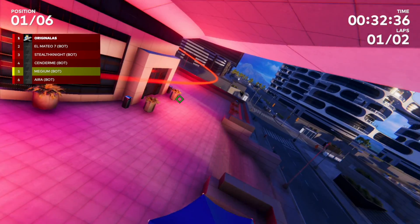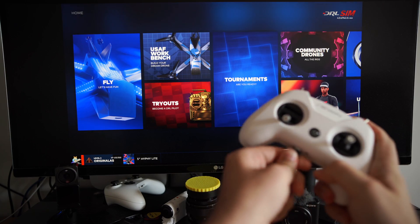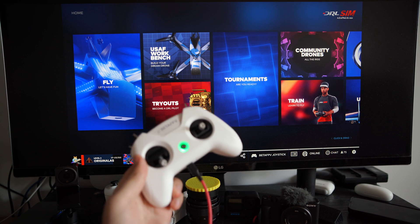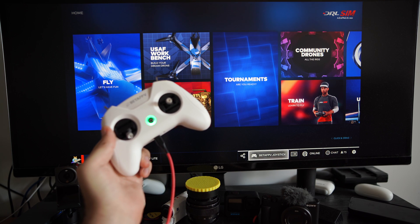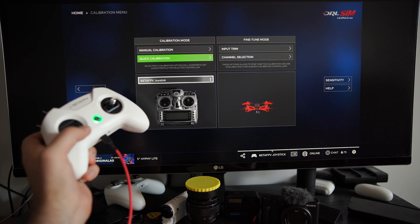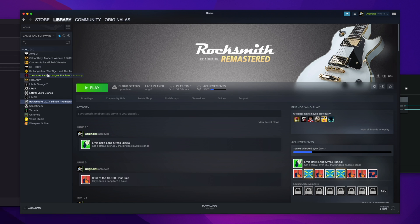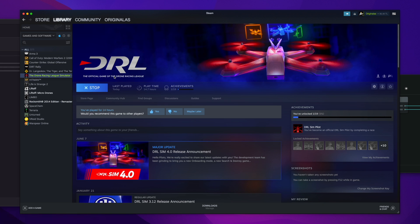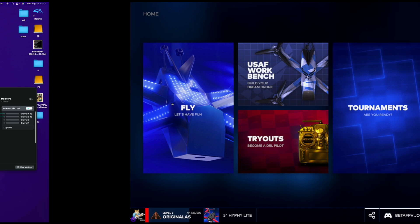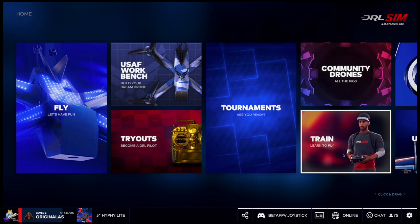All you need is a cheap remote. The BetFPV LiteRadio is a perfect option — it's USB plug and play and costs only $40. Then jump on Steam and get the Drone Racing League simulator. Again, very cheap, just a few dollars. And you are set — you've got yourself a drone simulator.